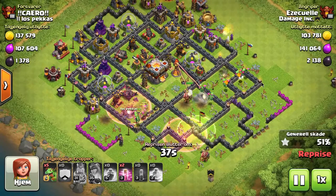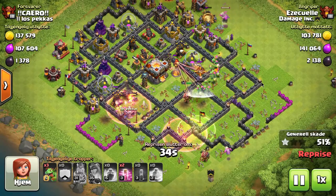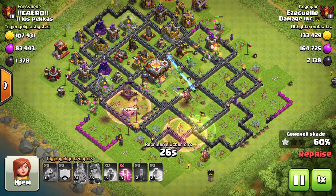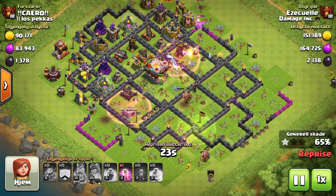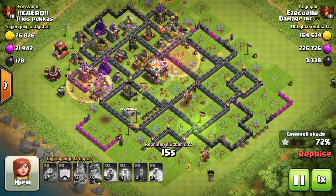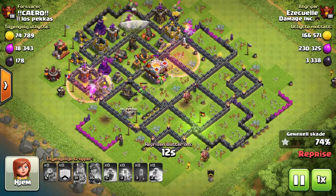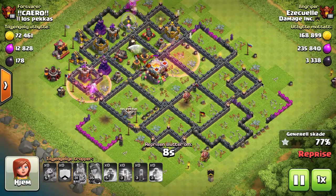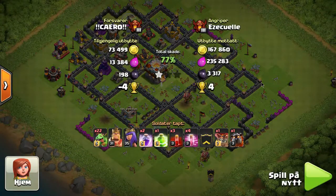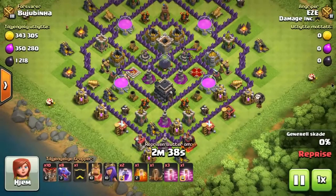One of the key elements of trophy pushing is never to lose trophies. We're going to use some strategies — kind of brainless strategies — where you drop all the troops in at one time and they go off on their own and take care of business. They're all mass attacks. This right here is called the Braggaloon attack. The key to each of these attacks is that you can drop all the troops pretty much at one time, and all you have to do is worry about a few spell placements and you've got one star.